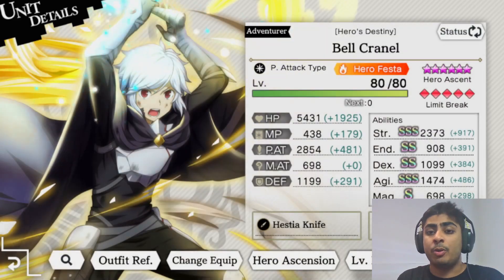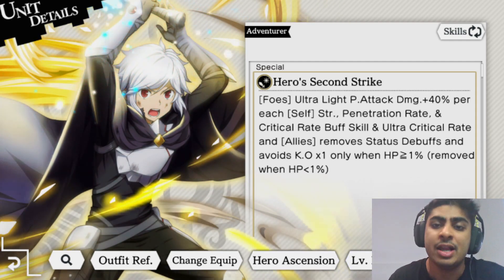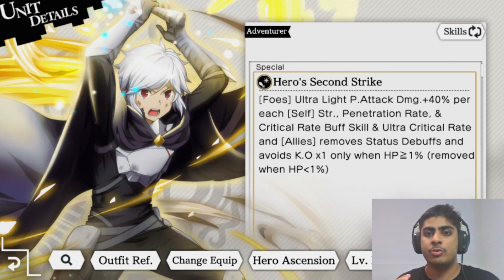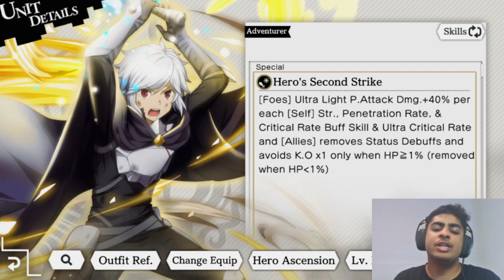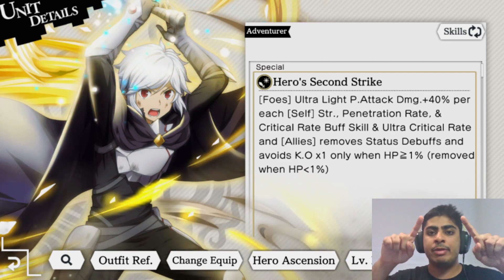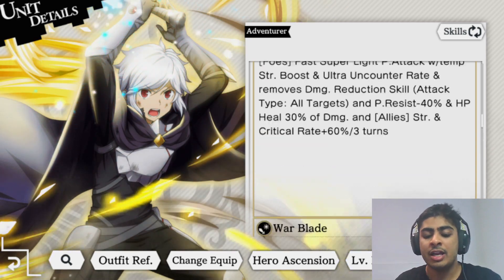We're going through Bell first because he's probably one of the most complicated units due to his hero festa status. He does a lot of things that are even new to us, like the barrier ability. Looking at his special arts - Hero's Second Strike - when examining a unit there are two things to bear in mind: what element and type it is, and whether it's a single target or AOE attacker.